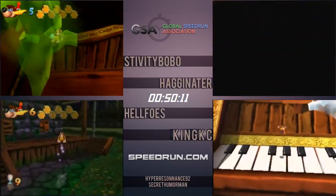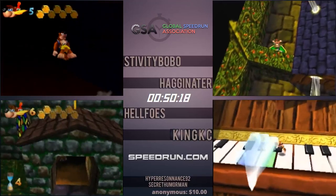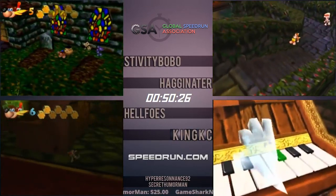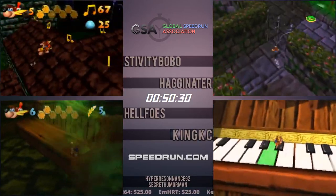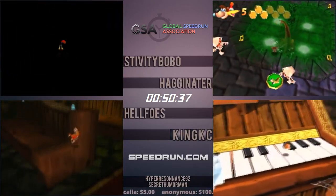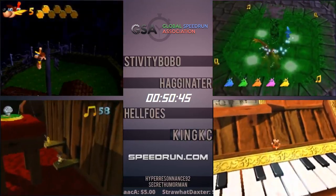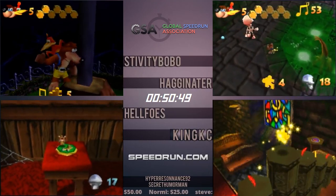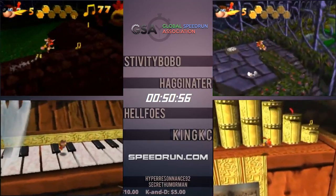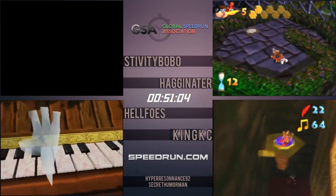Stiv's in the lead with King right behind him. Helfo's now entering the church, and Hag still in a solid fourth — not even too far behind Helfo's, about 30 seconds or so. Hag getting trolled by the Limbo — his spring jump got canceled because Limbo was touching him. But he does get the Jinjo skip, gets the token and the Jiggy. Stiv now jumping off the top of the church, making his way to Mumbo's again for the second transformation — turning into the pumpkin. Low health here is also intentional: there will be a death warp at the end of this level as well.